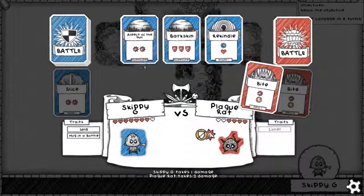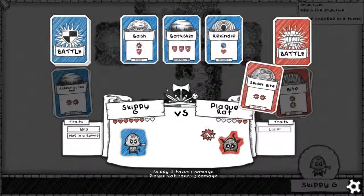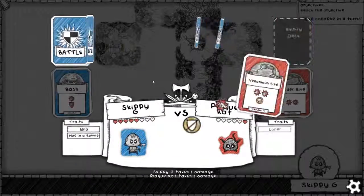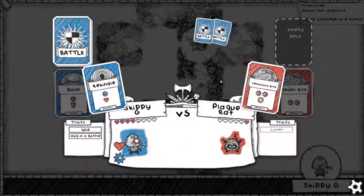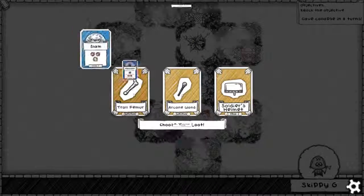Use the need on training. If he's using bite, we'll use Aspect of the Bull again. Here comes Besh. We'll finish it off with a Rekindle. And what do we have? Troll femur!